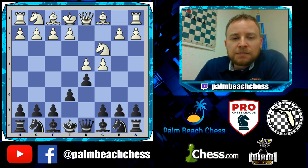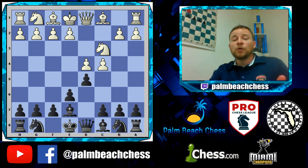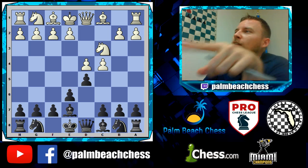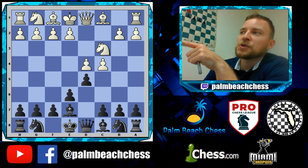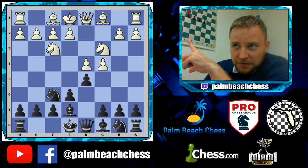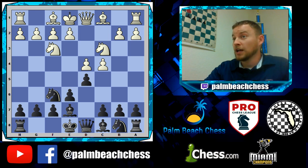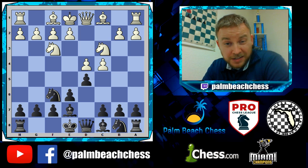Now, we get a typical Queen's Gambit structure, and notice this move order — this is one of Karpov's specialties. He didn't want to play knight f6 first because you have to face the exchange variation. If you play bishop e7 first, there is no exchange. So that's a minor finesse. Now he plays knight f6 because with the knight committed to f3, the exchange variation isn't as strong, like the way we taught you to play it with knight e2, which is seen in the d4 repertoire video.